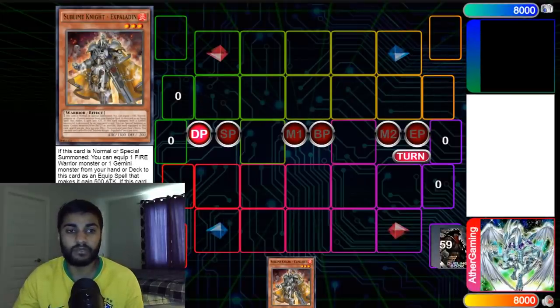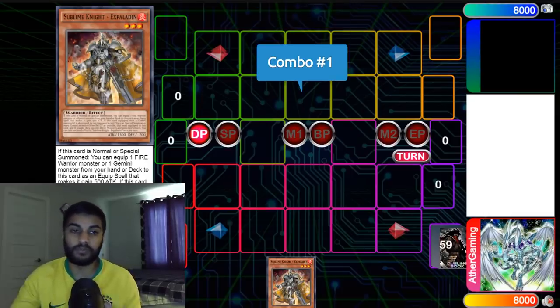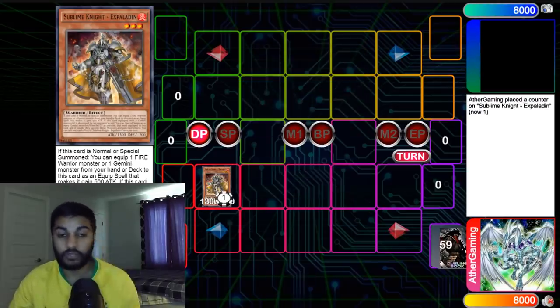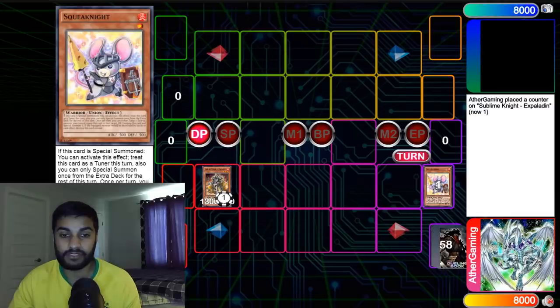Starting off with the first combo, this is with Sublime Knight X Paladin. On Normal Summon or Special Summon, you can equip one Fire Warrior Monster to him. We're going to Normal this guy and use his effect to equip Squeak Knight. Then we're going to use Squeak Knight's effect to Special Summon himself. He's a Union Monster, so that's how you Special Summon him. Then we're going to link these two cards off into Assault.